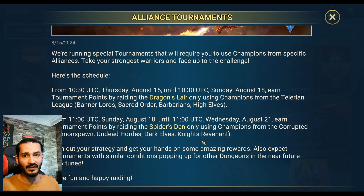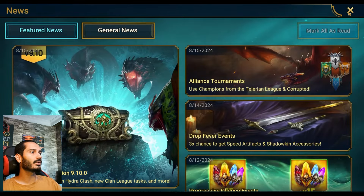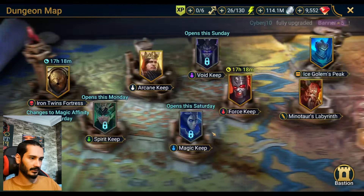I will show you guys two different teams you can use. One of them is early game friendly on Stage 20. The other one is the Hard Spider 10. Let me show you guys the first team real quickly.